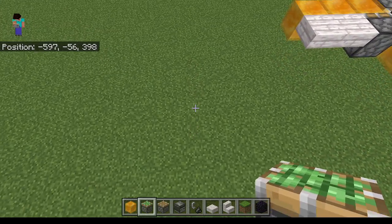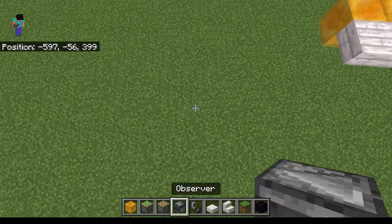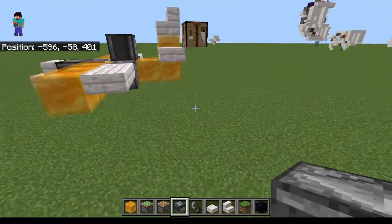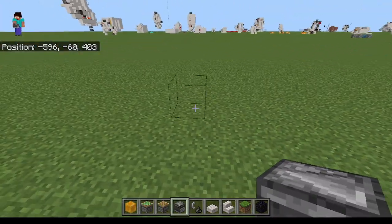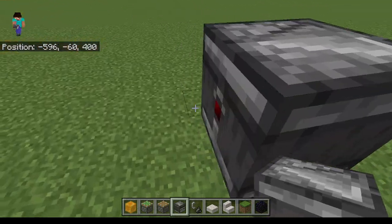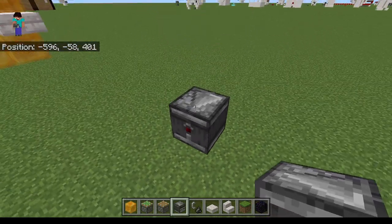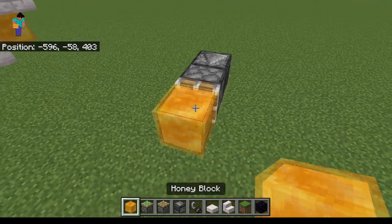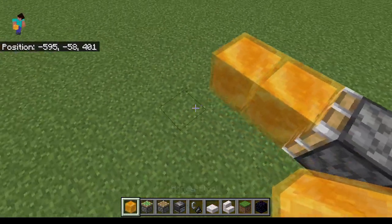And this is how you're going to start. First, make sure it's a block above ground level, so don't touch the floor. And put an observer and a piston. Choose 200 blocks plus slime blocks.